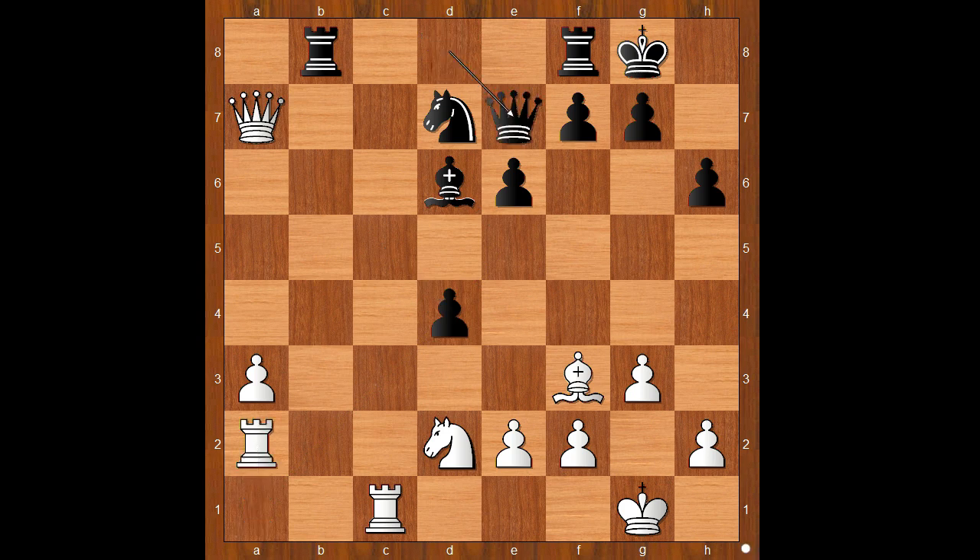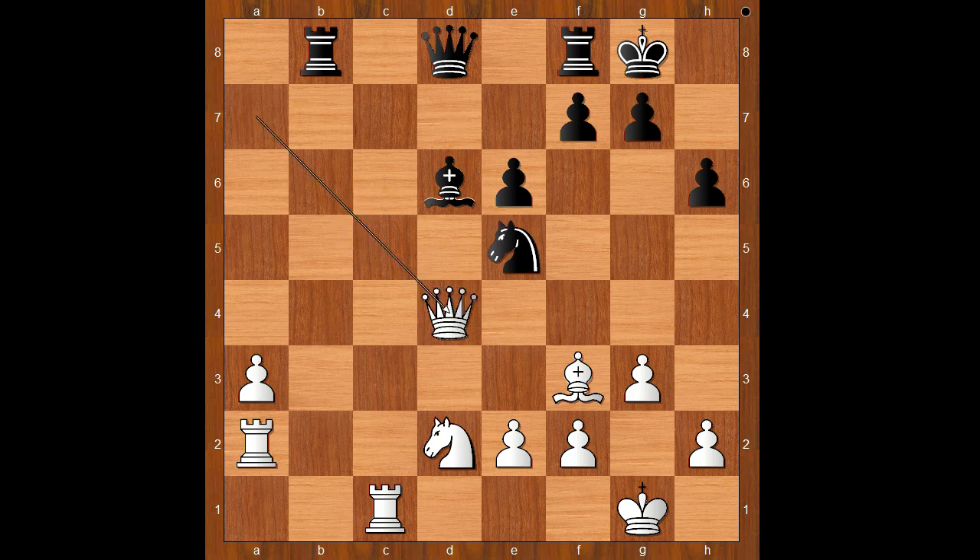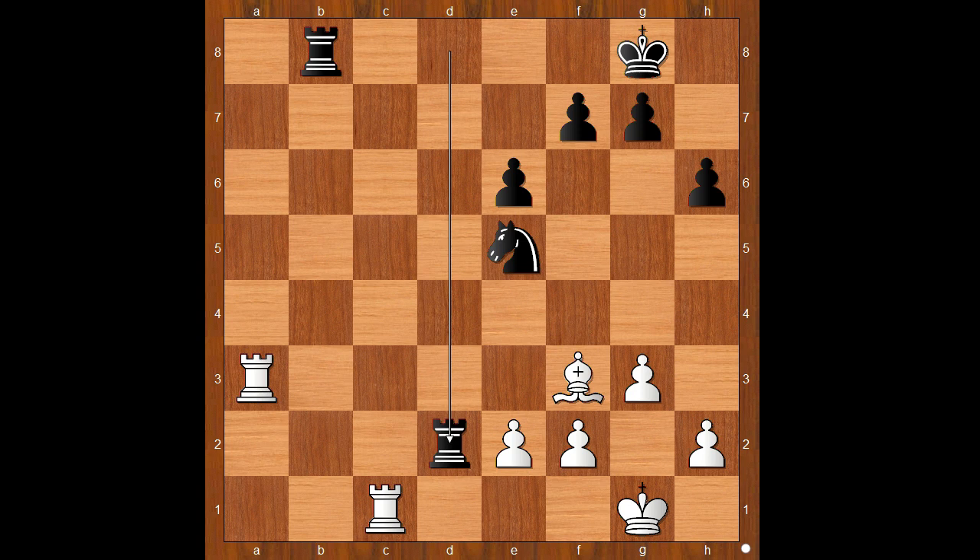Queen to e7. Let's take it back. Knight to e5 seems like a way to go, and one line goes like this: Queen takes on d4, Bishop takes on a3, Queen takes Queen, Rook from f takes on d8. And if Rook takes on a3, Rook takes on d2, and Black is okay.